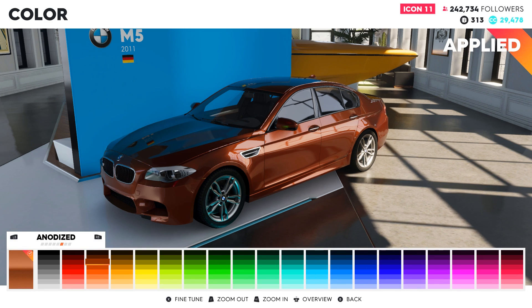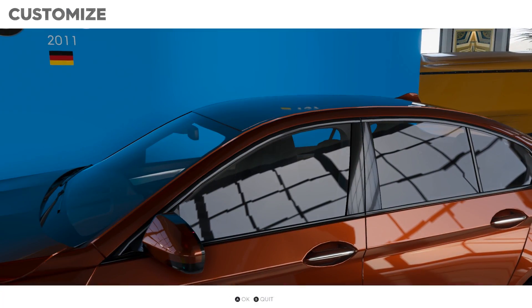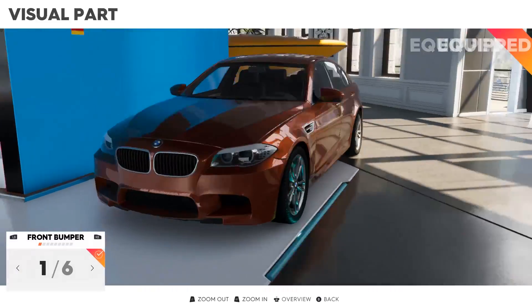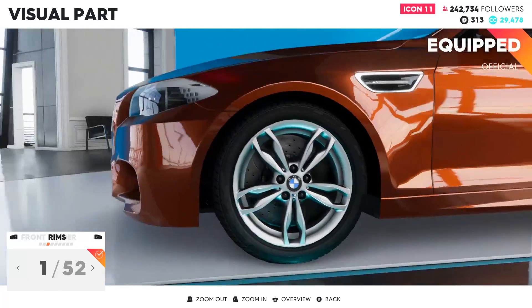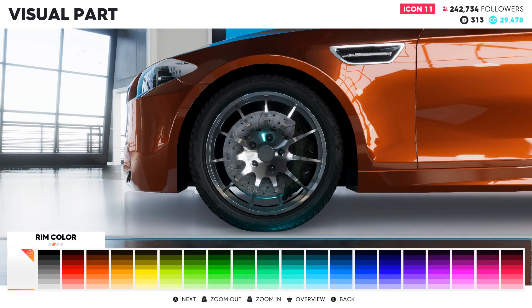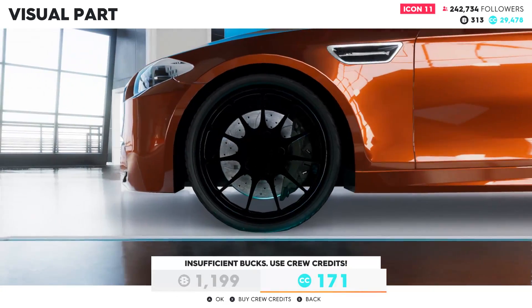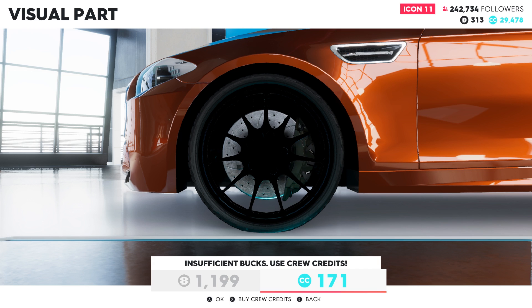Then we have 300 left and we'll also customize a bit more to lose more money. We're gonna change the rims. Let's go change the rims — let's make them black. And now we have to use our credits.